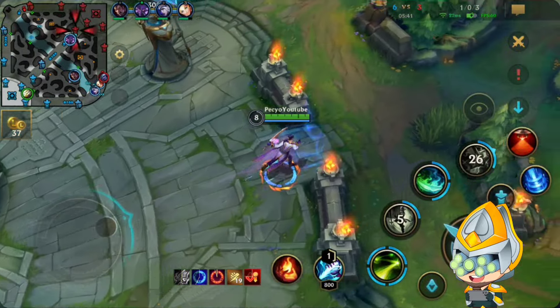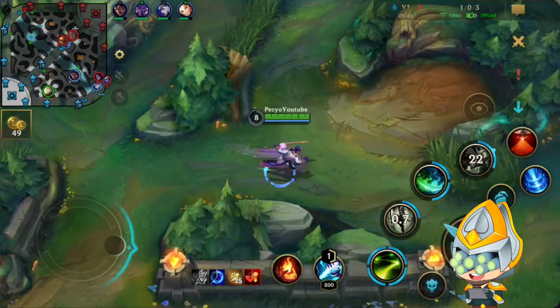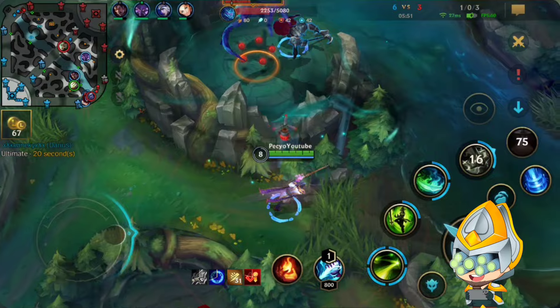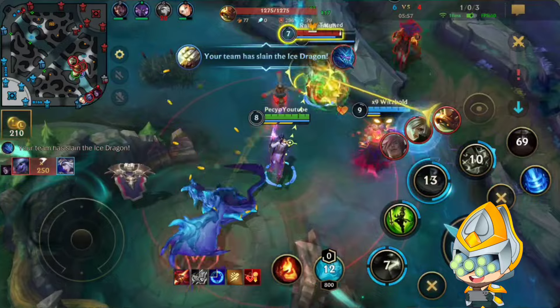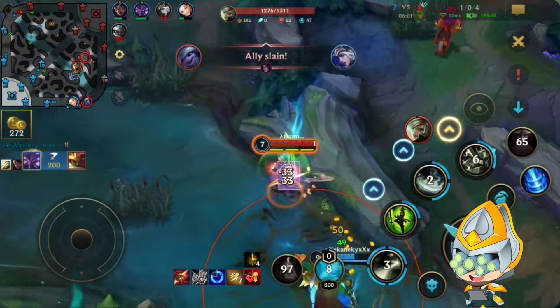So now we have Blade of the Ruined King and Plated Steelcaps. They do have a lot of AD damage - their only AP damage is Morgana and Rammus. Once I have Quicksilver, Rammus is not really a big threat to me. I was pinging the Darius to start Drake - luckily he went for it so we can just finish that.